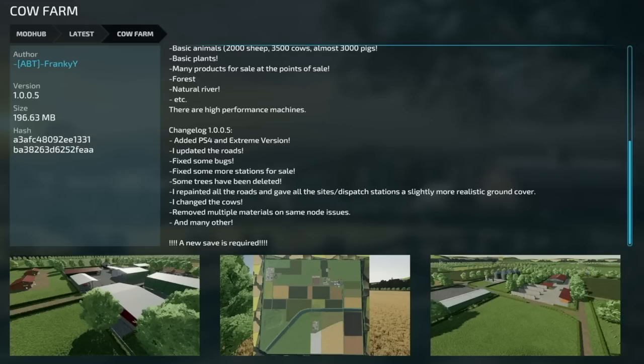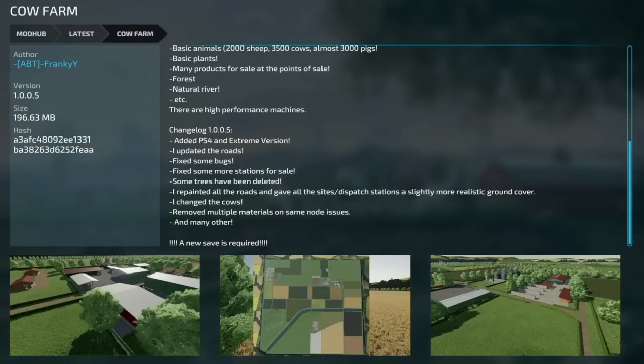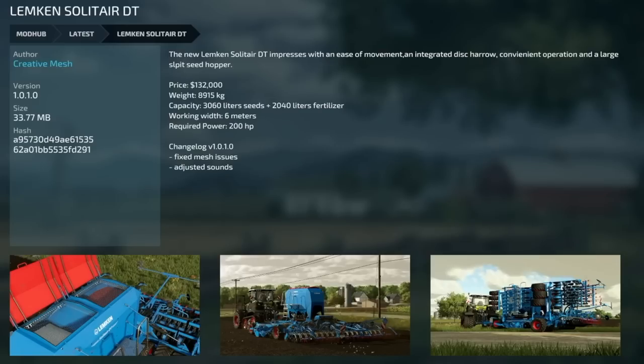Jumping over to mod updates for all platforms. First is Cal Barn version 1.005 — added PS4 and an Extreme version, updated the roads, fixed some bugs, fixed some stations for sale, some trees have been deleted, repainted all the roads, gave all the sites a slightly more realistic ground cover, changed the cows, removed multiple duplicate materials, and added many others. A new save game is required.